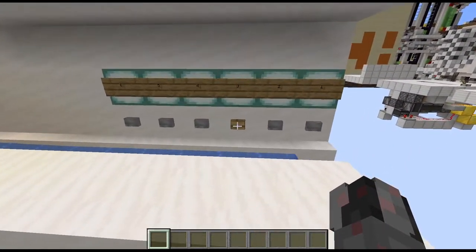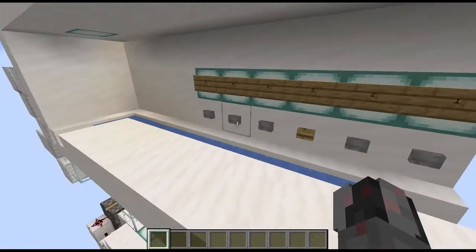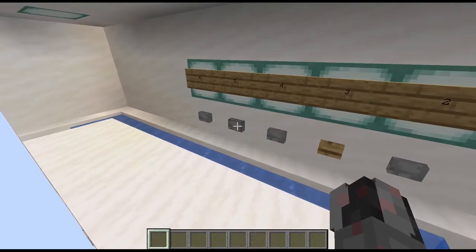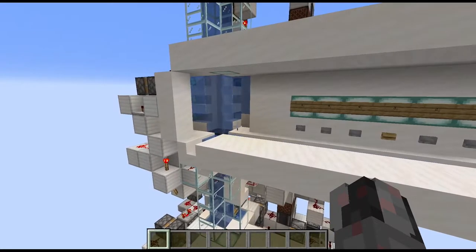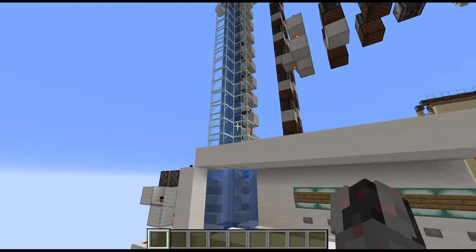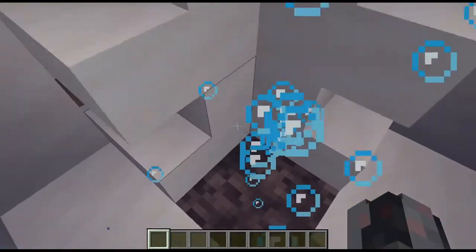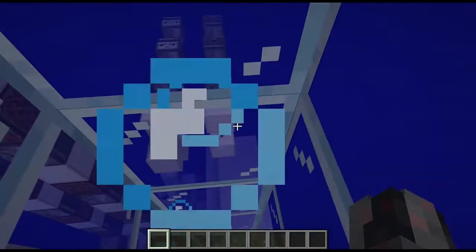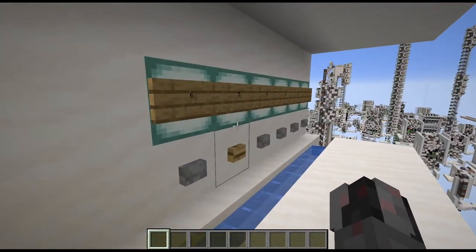How you use it is rather simple. The wooden button represents the floor you are currently on, so you always know where you are. The other buttons are the level selection. So let's say I want to go to floor number 5. All I need to do is press the button, wait a few seconds, and now I have a direct connection to floor number 5. So all I need to do is jump in here and I can now jump out at floor number 5.